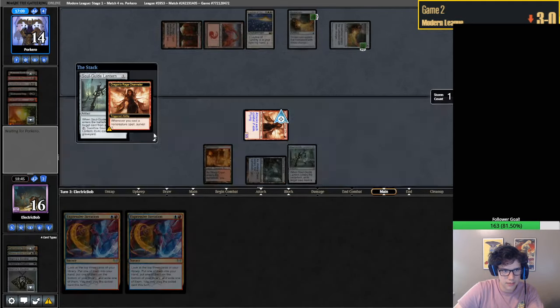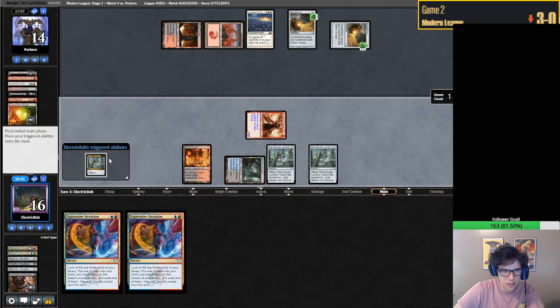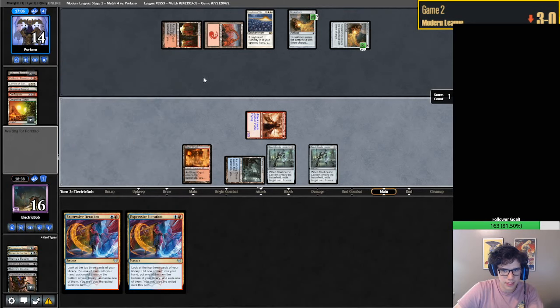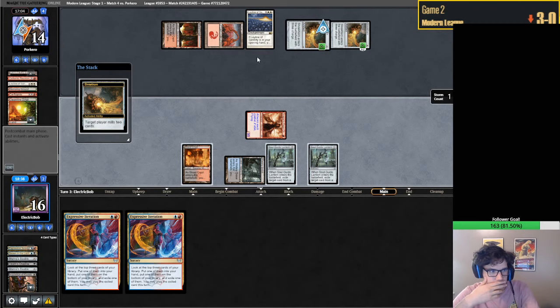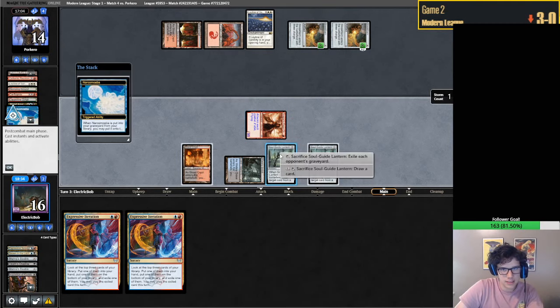Let's just play our Soulguide Lantern. We can dig for this land here as well. We don't want the Inquisition - let's just take their Stinkweed Imp. Conflagrate's definitely kind of a problem. I'm going to pop this - I think we're kind of forced to pop this, sadly.